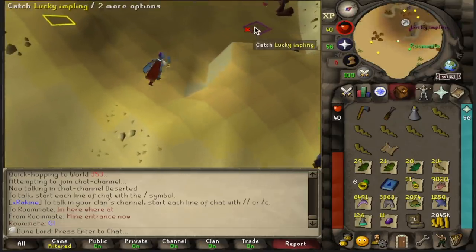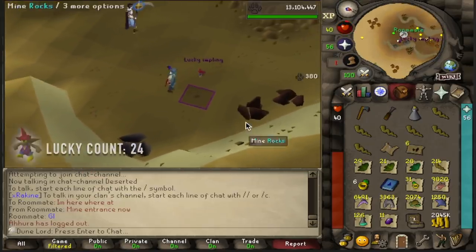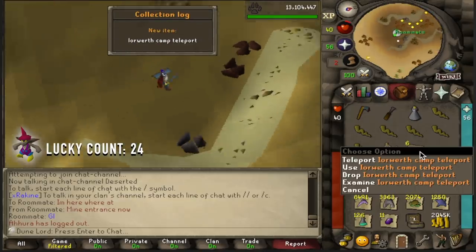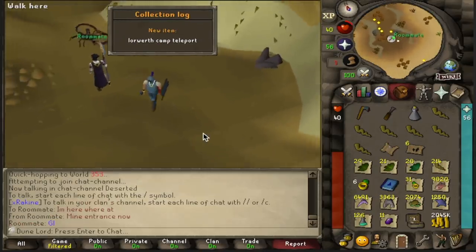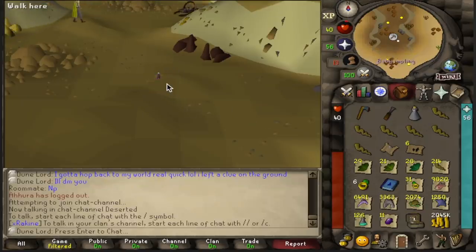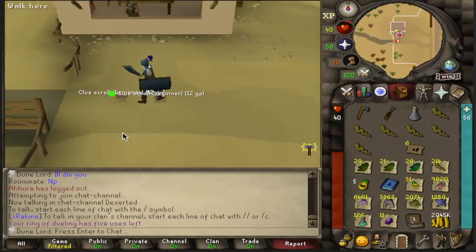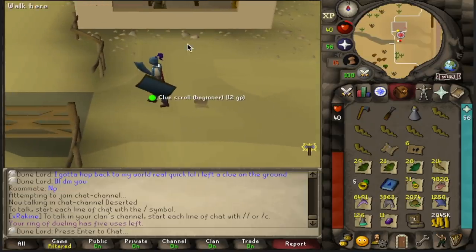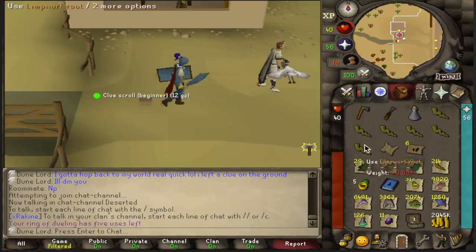Oh no, come back! He knows that I'm juggling clues right now. Ioworth camp teleports — oh boy, I definitely can't use those. I'm going to waste no time and just use the teleport to get back there and hopefully it's still there. Ooh — okay, but can I pick it up? Yeah, we have both of them still. Quick and painless — you love to see it.